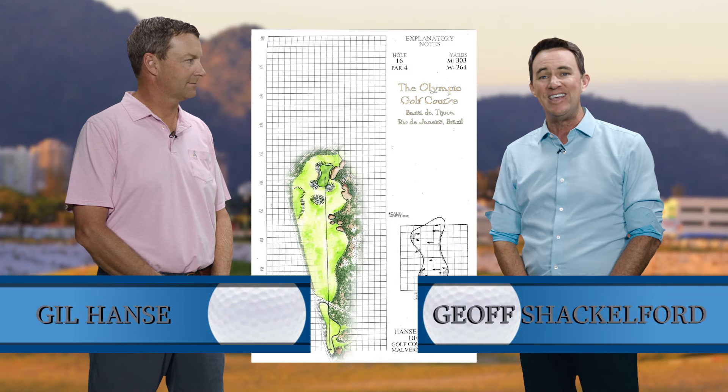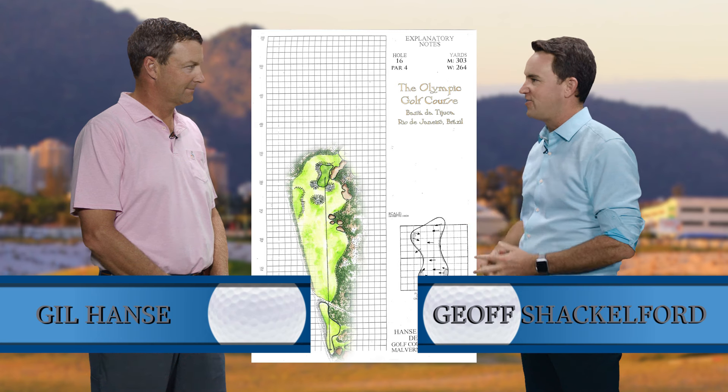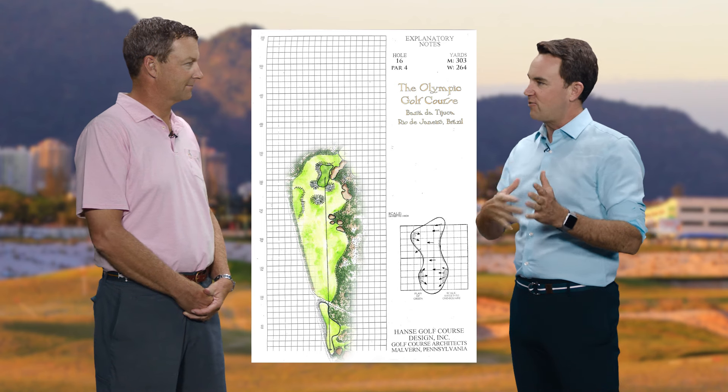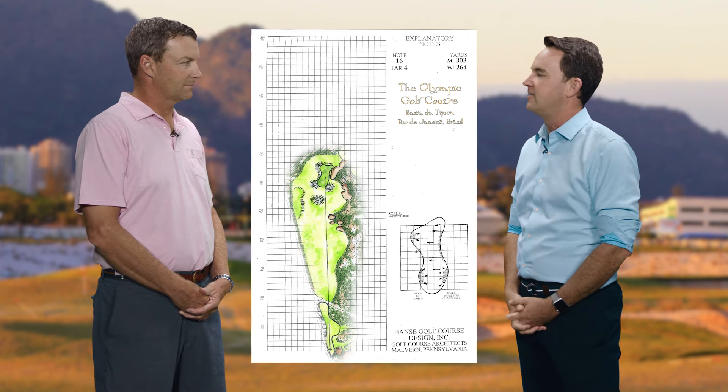Gil Hans is the architect of the Olympic Golf Course in Rio. Let's talk about these finishing holes, starting with the 16th — a short par 4. When I was down there, this green site was kind of in flux. What ended up happening with this hole and the strategy behind it?